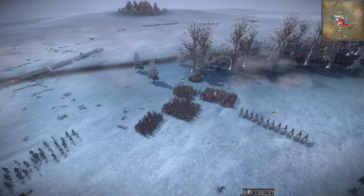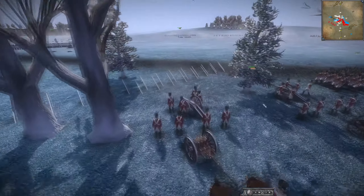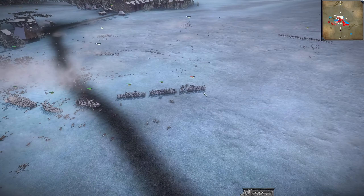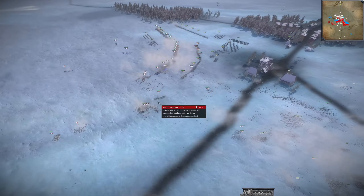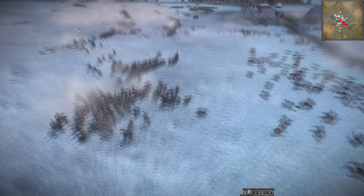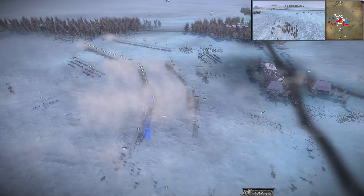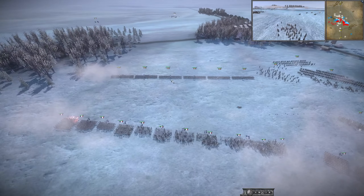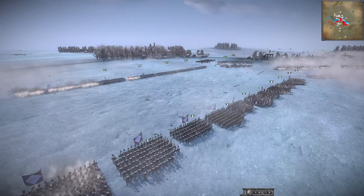We do have Helder getting very close, but Musketeers here are about to get charged by some Lancers — that's probably going to break them. The Swiss are getting isolated here by Helder and Saxony, who are using their Cav to great effect. There's not a lot of choice for them but to mass up by their artillery and by this forest.